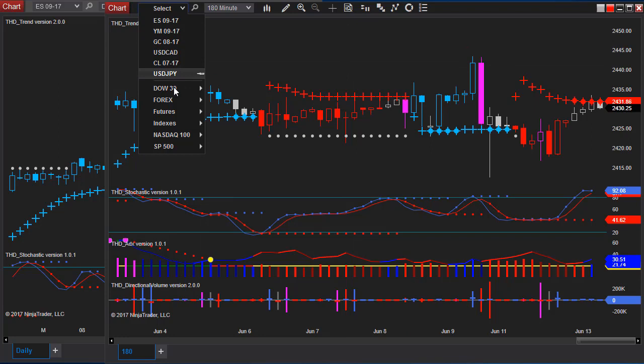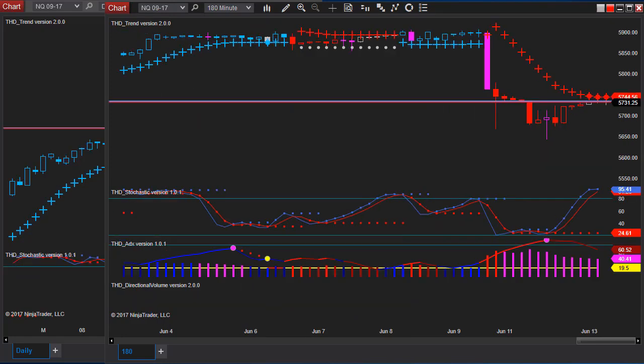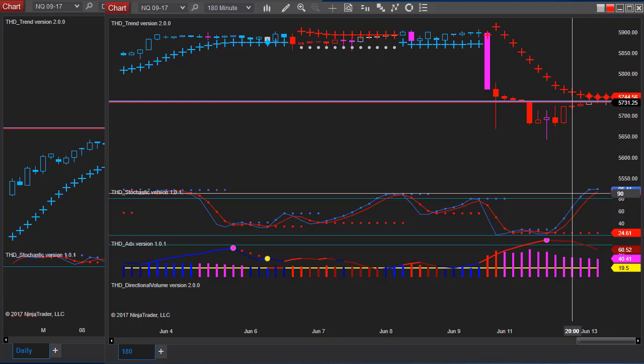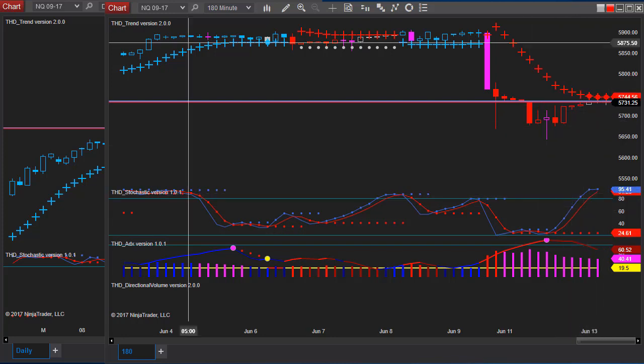Over on the Nasdaq, the Nasdaq has been moving down. You pretty much see the same scenario — it's at this ATR and overextended on the stochastics, so I would anticipate the Nasdaq market to go down as well.